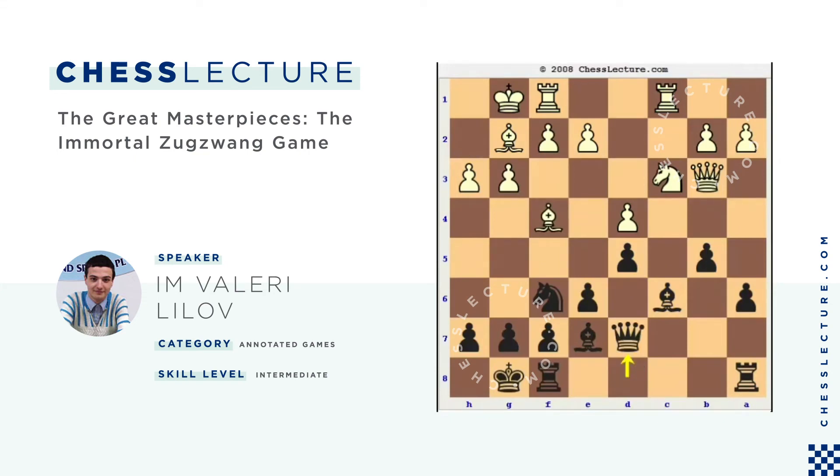After Bxc6, White continued with h3 and Black simply developed. White played Kh2, and then Black played Nh5, attacking the bishop on f4. Black wants to take it and break White's kingside structure, so White is forced to retreat with Bd2. Now comes a very strong move by Nimzovich — f5. This move opens more space for Black on the kingside to attack, and Black gets perspective resources to continue with Bd6 and eventually f4 at the appropriate time.